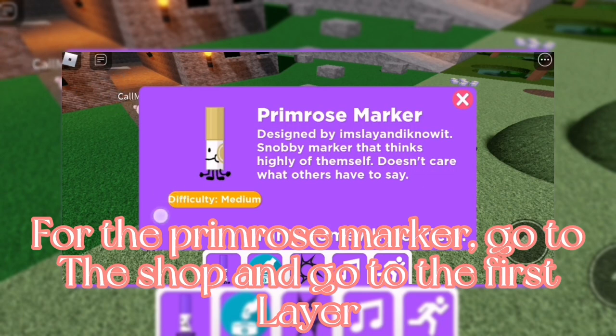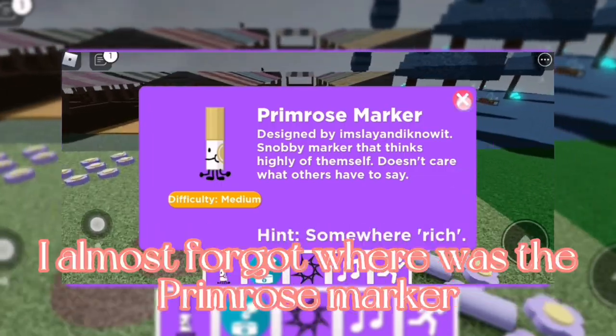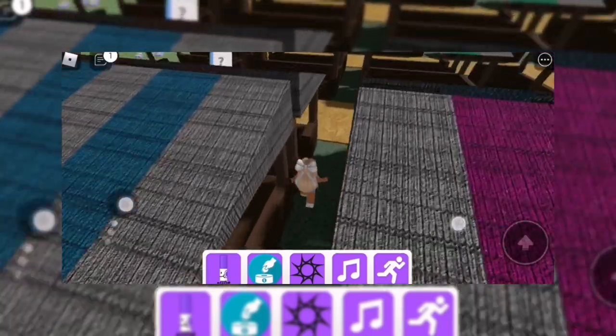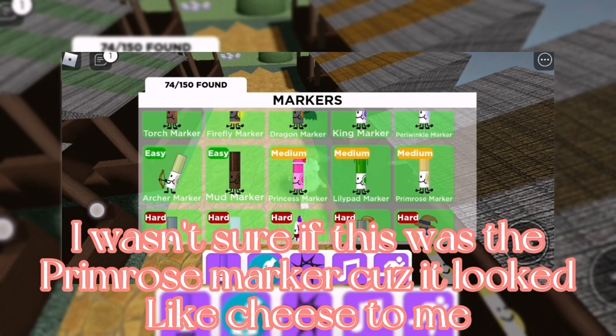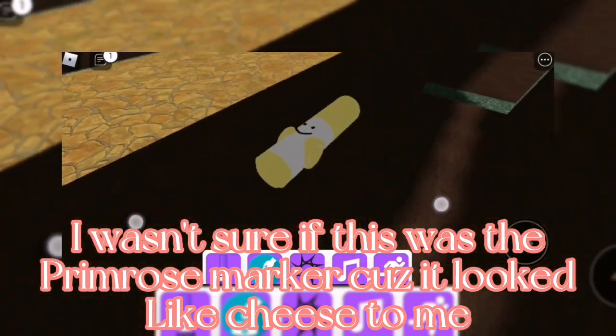For the primrose marker, go to the shop and go to the first layer. I almost forgot where the primrose marker was — I wasn't sure if this was it because it looked like cheese to me.